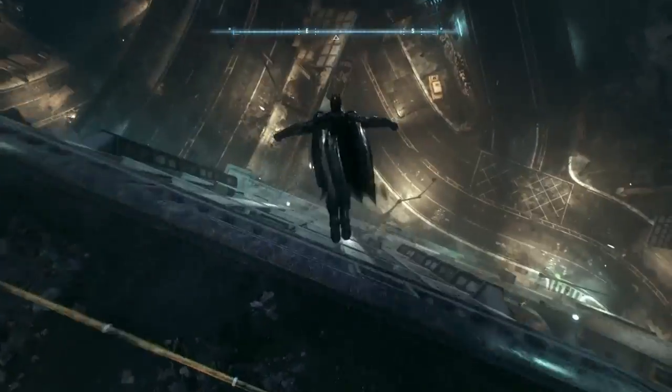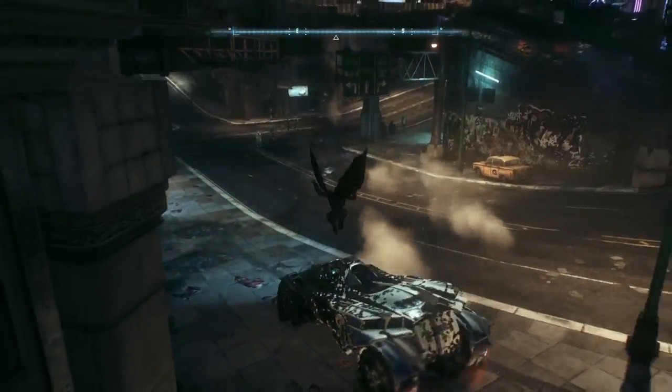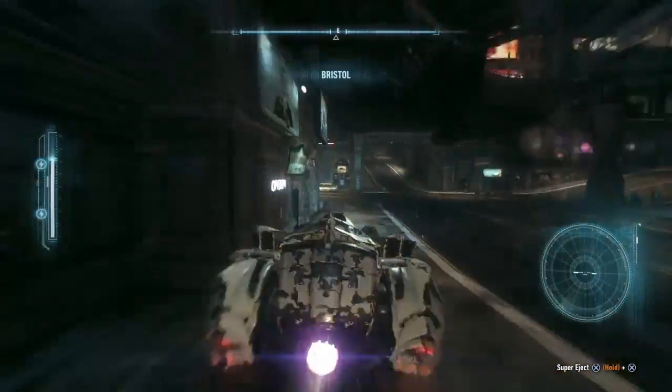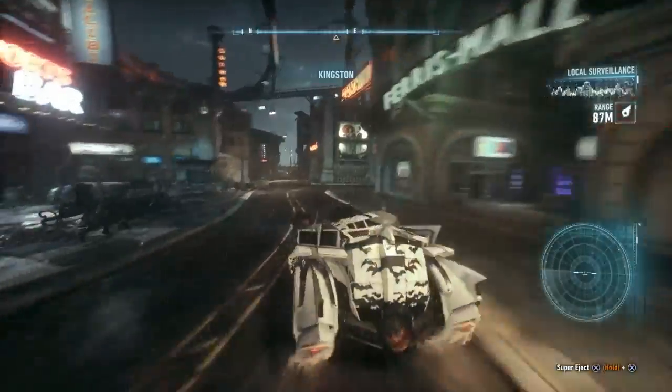You can even run and jump off the street, and then call in the Batmobile. Instead of trying to find the Batmobile, you can just call it straight to you — which is a pretty cool feature.